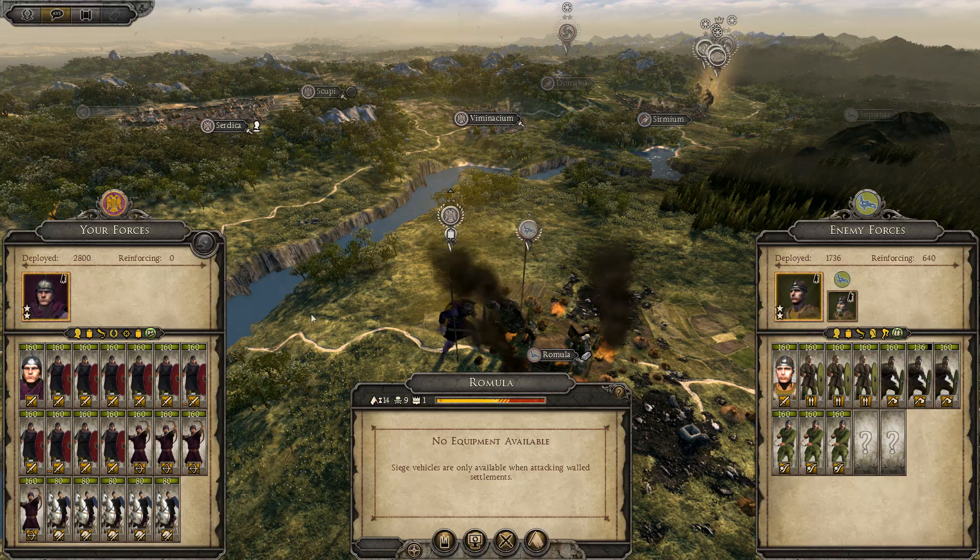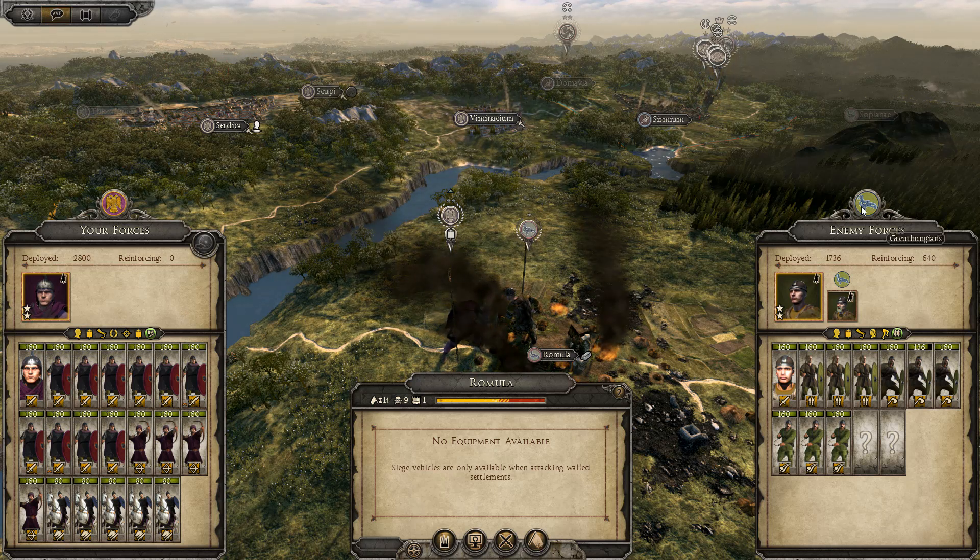G'day guys and welcome back to Total War Attila. This is part 16 of our legendary Eastern Roman Empire campaign and we're going to war with the Gruith Hungarians. So let's get in and fight the battle. Shouldn't be a bad one, just a shitty garrison.